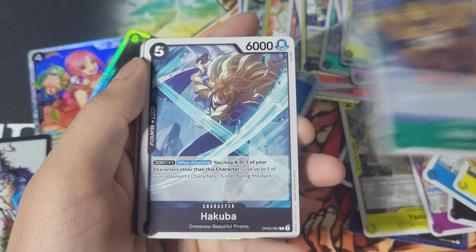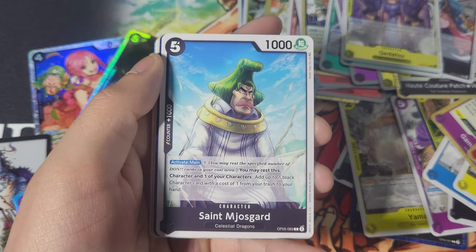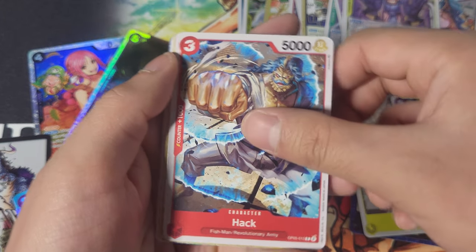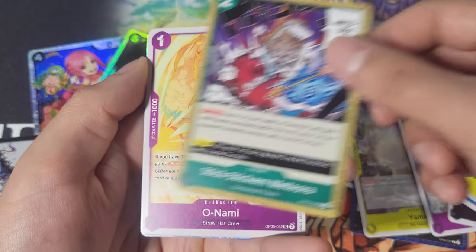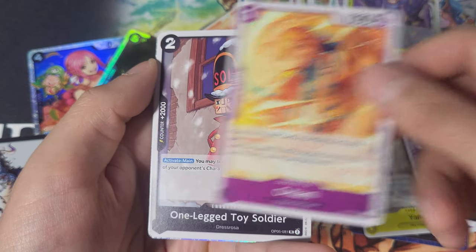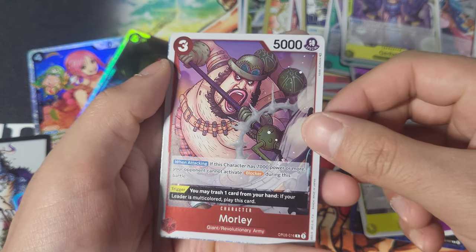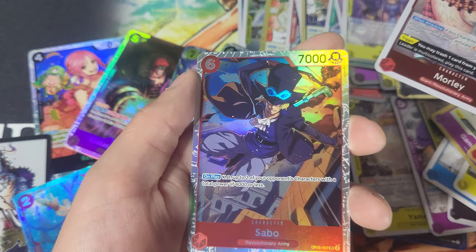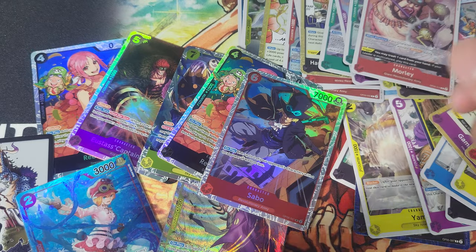We got Buffalo, Hakuba, Captain McKinley, St. Myosgar, Birdcage, Dragon Claw, Meteora, Onami, One-legged Toysholder, Morley — I think there's even a dwarf. And then we got Sabo! Looks like he just blew up a building. Good on ya. And that's the first half of this box — we've got 12 more packs to go.